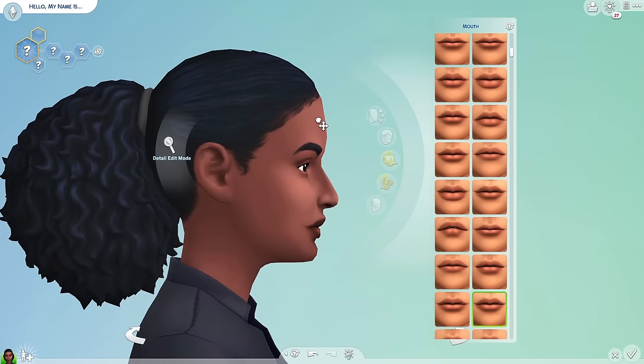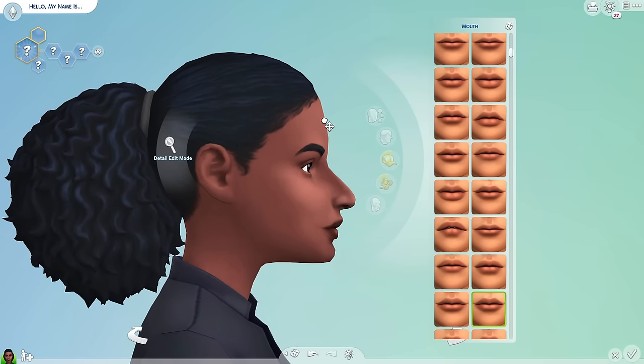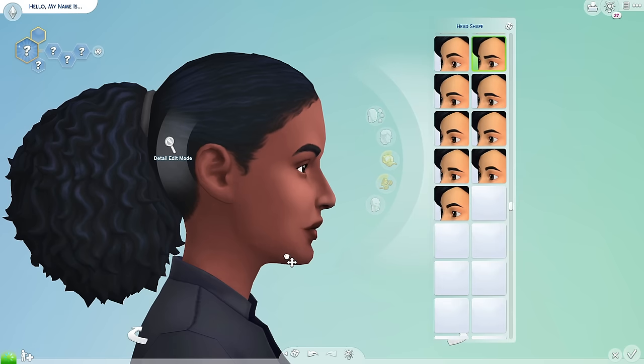Don't forget about your sim's side profile, because sometimes they're all the way out there — and that's okay if you want that look — but just make sure you know that you can edit all sides of their face.